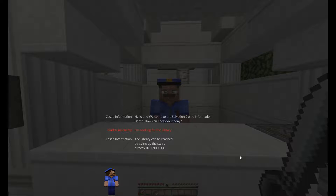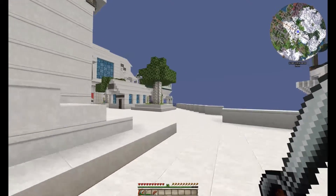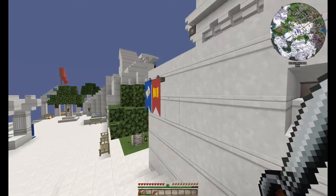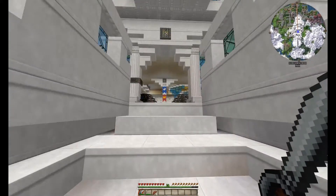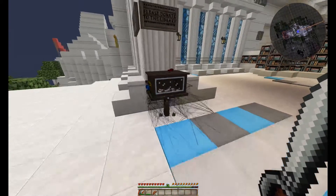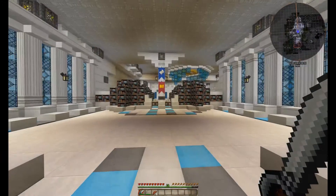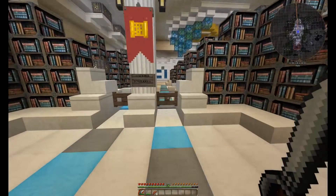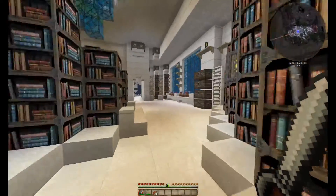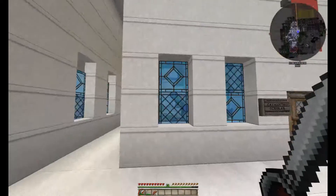The library can be found by going up the stairs directly behind you. Pretty self-explanatory — the library is right behind us. The King's Consulate did say to look for a red banner with a golden scroll, and as you can see there is one. Oh, also what do we have here? This is new — 'Please donate to the library.' We're going to go ahead and right-click that. There's $21 in there. I know we're taking from the library, but we've got to rebuild our house somehow. So let's go to the library.